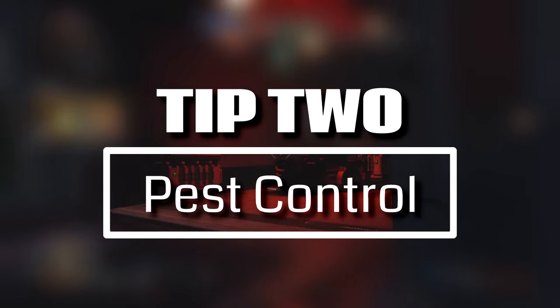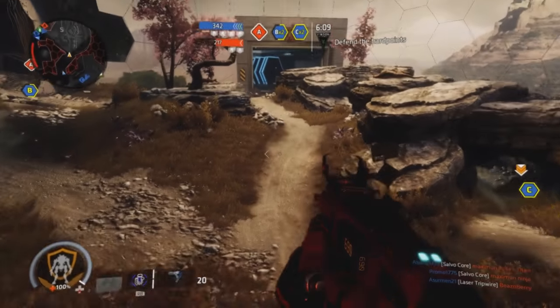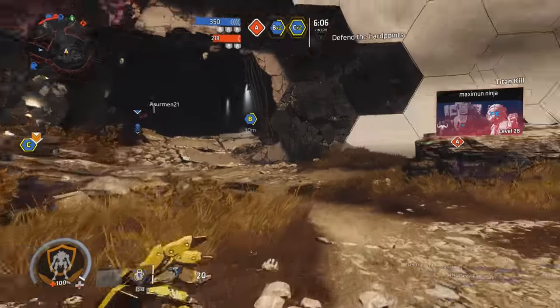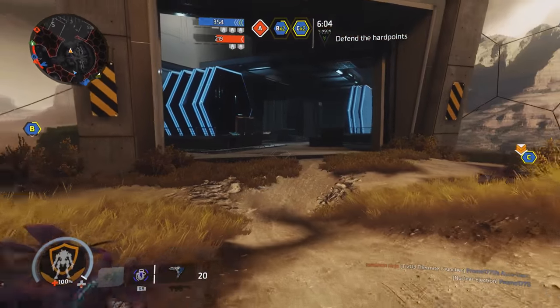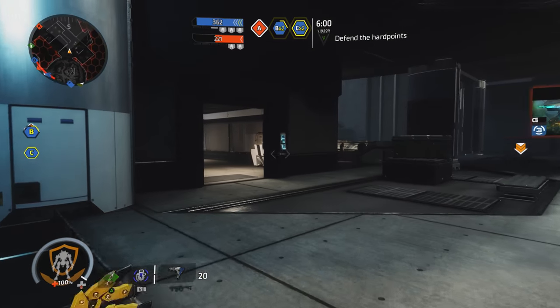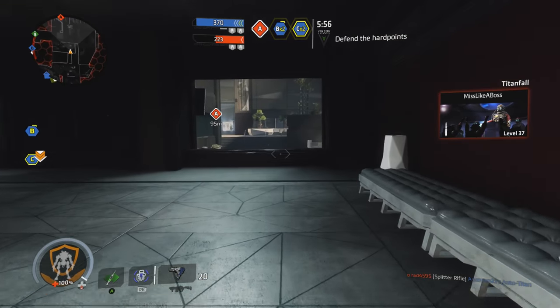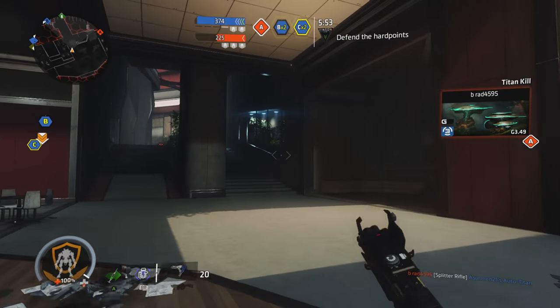Tip number two is going to help you with pest control. We've all been in this situation of being in a Titan when all of a sudden an enemy pilot decides to hop on board. Most of us will just wait for that player to jump off, try to locate them, and hopefully pick up a kill. This is basically a very efficient way of doing that.